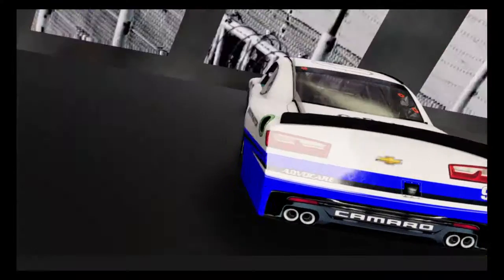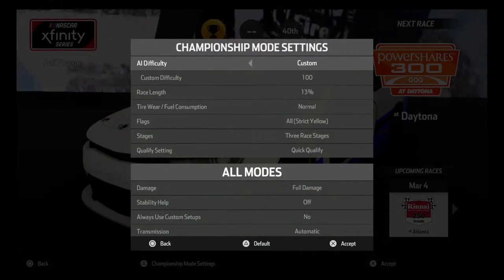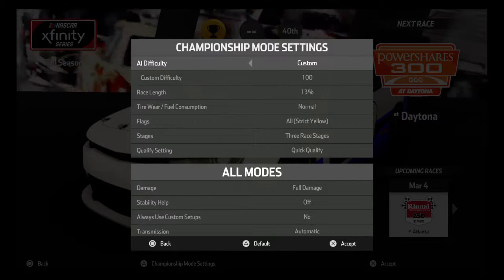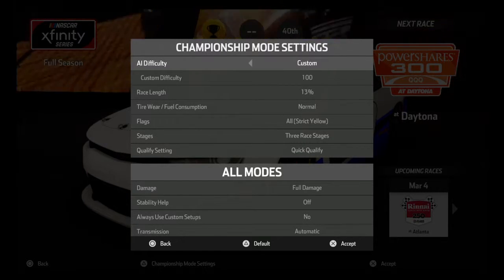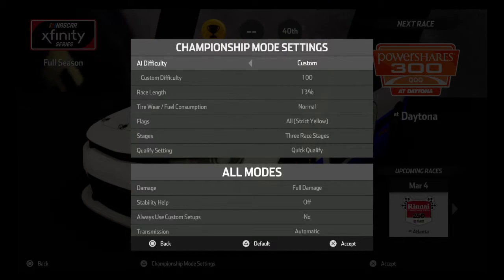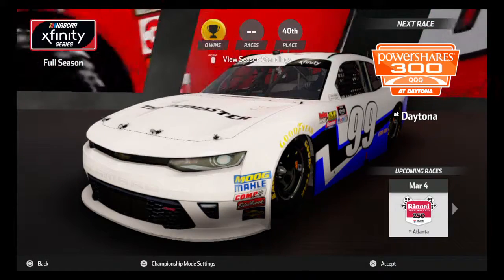It's going to be an interesting season with some good sponsors. Here are the championship settings: AI difficulty is custom, 100 difficulty, 13 race length, tire wear and fuel consumption is normal, flags is all flags, strict yellows, three race stages, quick qualify, full damage, no stability help, no custom setups, and automatic transmission.